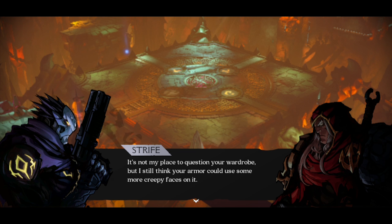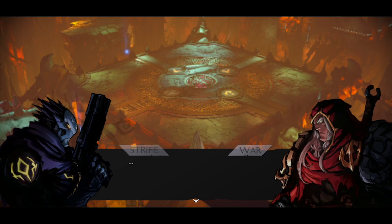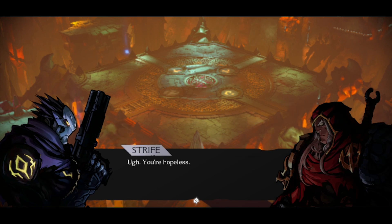Question your wardrobe, but I still think your armor could use some more creepy faces on it. Must everything be a joke to you? The council. You really need to lighten up. The council this and the council that — you want to hear an actual joke? No. Knock knock. You're supposed to say, who's there? Why would I give away my location? I would simply smash through the door and face my assailant. You're hopeless.